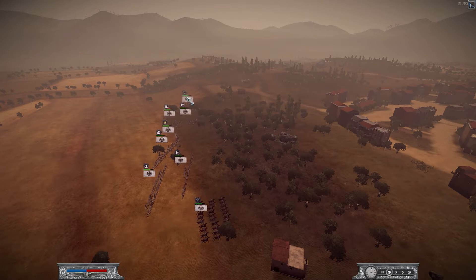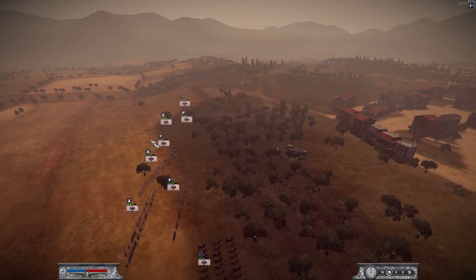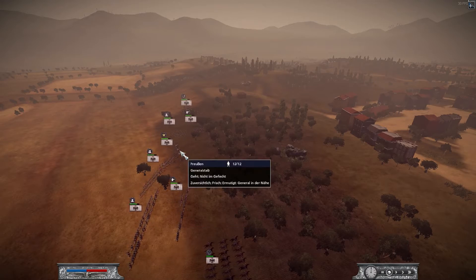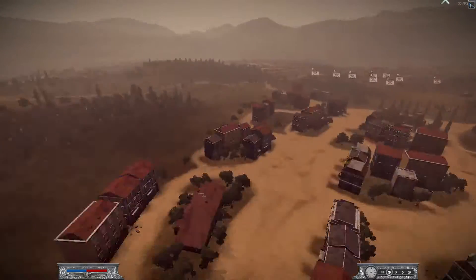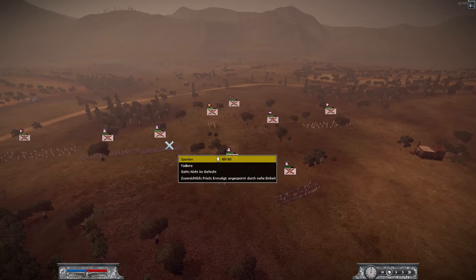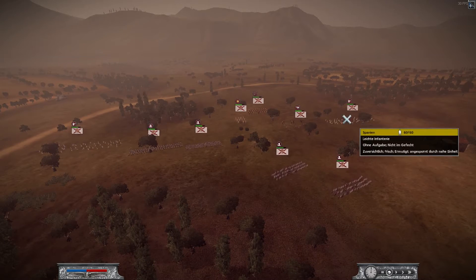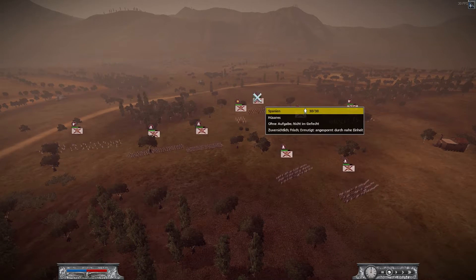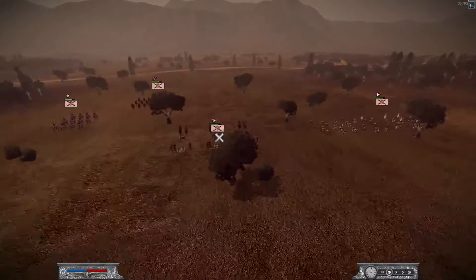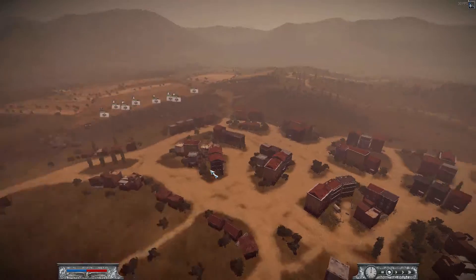My army consists of two units of cavalry: hussars on my right flank, lancers on my left flank, then two units of Prussian fusiliers, three units of musketeers, and my general. My opponent has chosen to bring three units of fusiliers at his core, one unit of province militia on each flank, one light infantry, one unit of hussars, his general, and one nine-pound foot artillery.